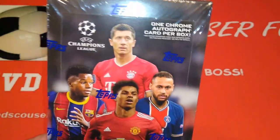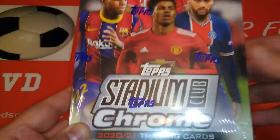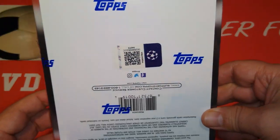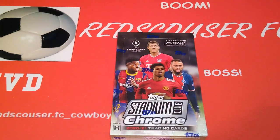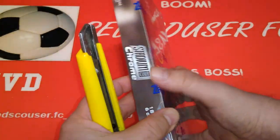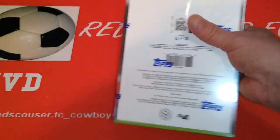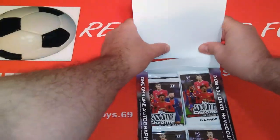This is the 2021 season edition — Lewandowski, Neymar, Rashford, and Ansu Fati. Champions League. Let's see how we're going to do with this one. We're Red Scouts RFC doing the countdown to the new year, so I'm trying to bring you an upload every day until the new year. Hopefully with good news and good health for everyone. Let's open up the box, get the seal out, and we'll see what we're going to pull.